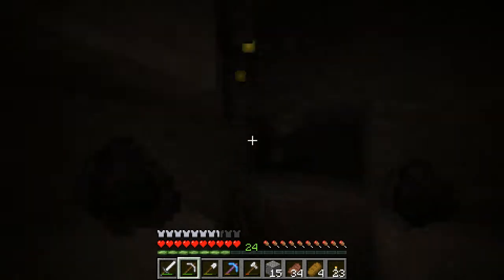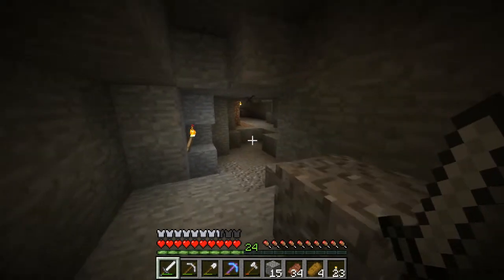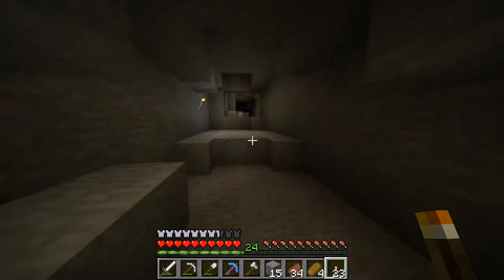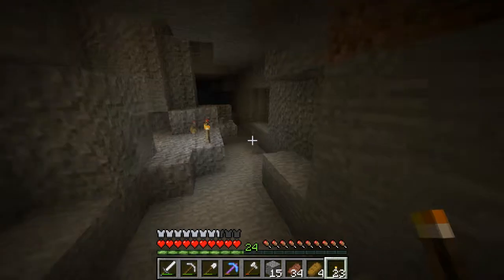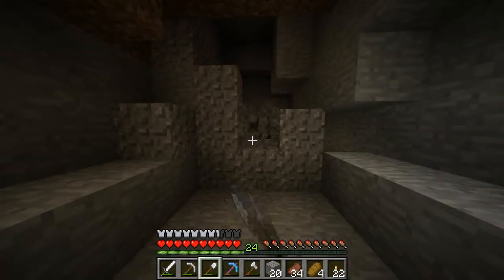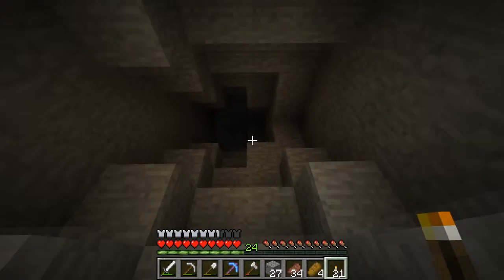The latest snapshot I'm running hasn't really added much — it's done a few bug fixes. It added witch huts, apparently, to the swamps. I haven't seen them yet. And also it has added slime spawning in swamp biomes at night. So that's going to be quite cool. Now you don't have to look around randomly and hopefully bump into a slime — you can actually find them in the swamp biome. You've just got to find them, especially on large biomes.